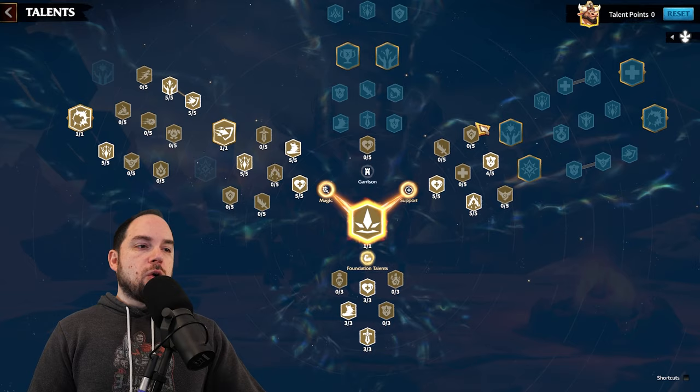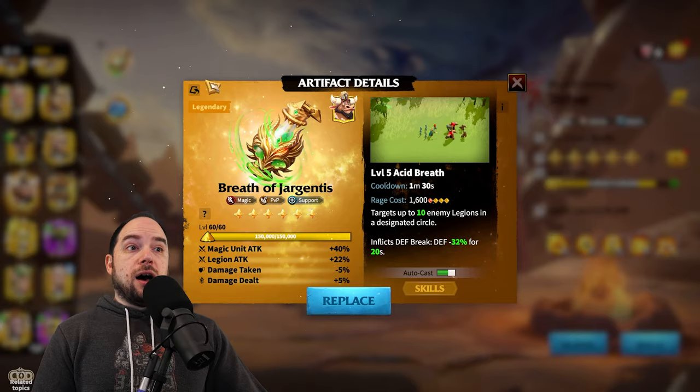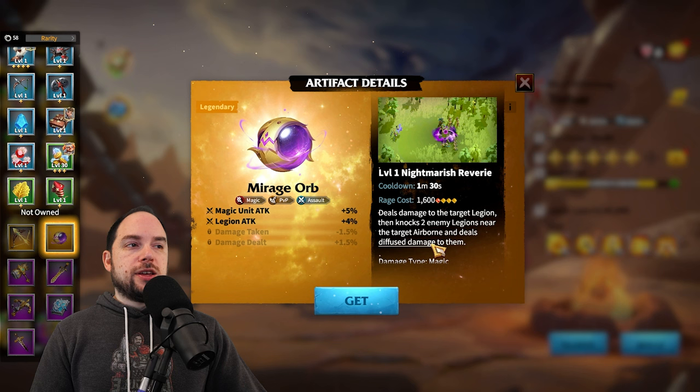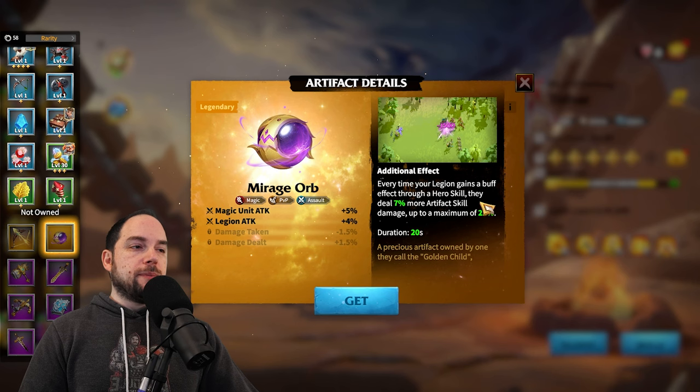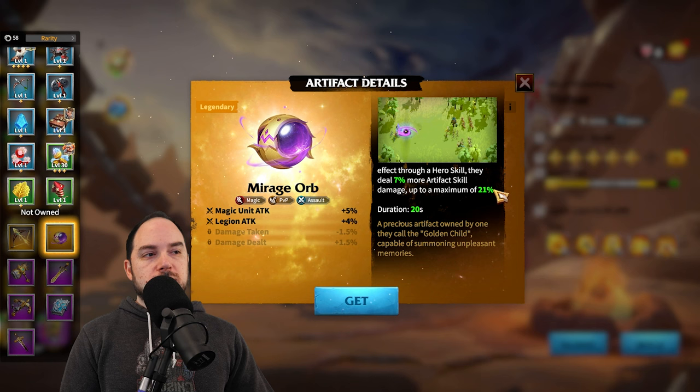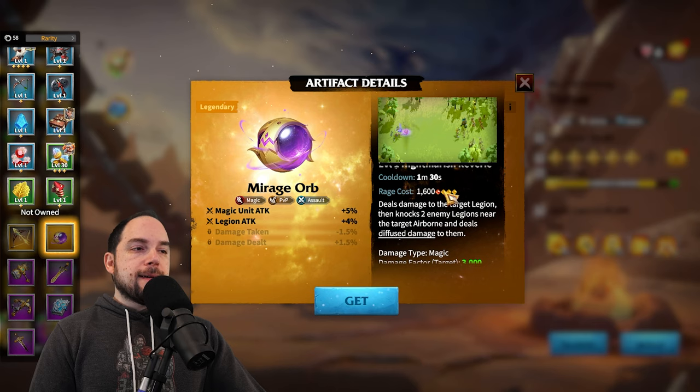Now in terms of artifacts, I think there's an obvious choice: if you want arguably the most busted artifact in the game, Mirage Orb fits the bill. It is high damage, has a stun and airborne effect, and its damage ramps up every time your legion gains a buff effect through a hero skill — which is exactly what this combo does. When you reach the max tier, it's a pretty meaningful boost. Mirage Orb is the obvious jam.